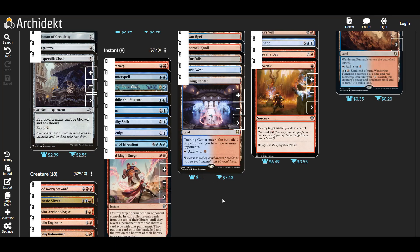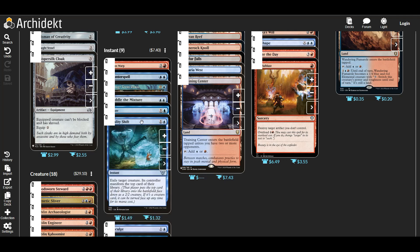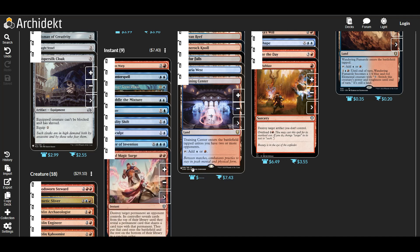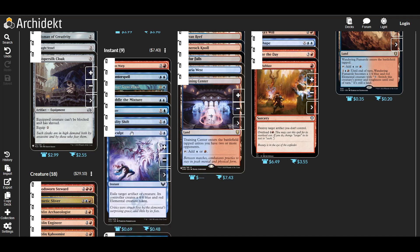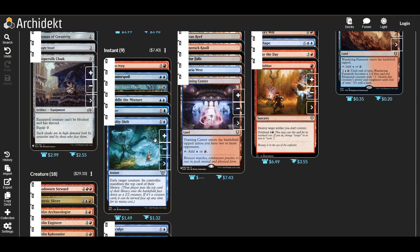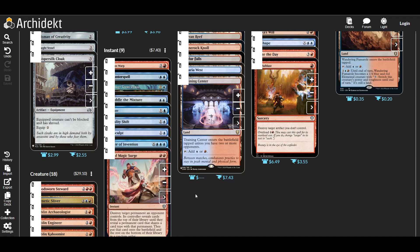For instants, I added three cards: Wild Magic Surge, Resculpt, and Reality Shift — just some really good removal. Wild Magic Surge hits any permanent, Resculpt hits artifacts and creatures, and Reality Shift hits just creatures. But Reality Shift and Resculpt both exile, and that's pretty darn good.